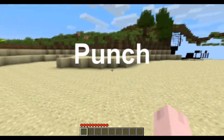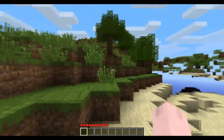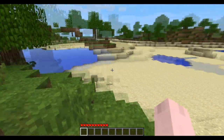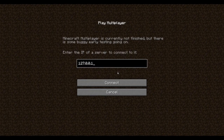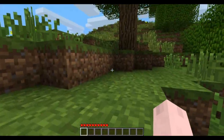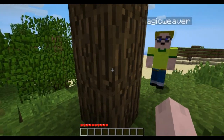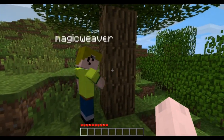So Minecraft — what do you do? Punch trees to start. We've got to get some wood; it's the basis of everything. So we're going to walk over here. Come up here to this tree. Start just punching one of the blocks — and you've got to hold it down.